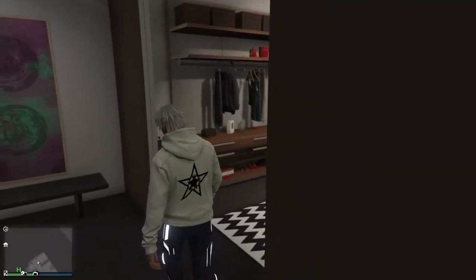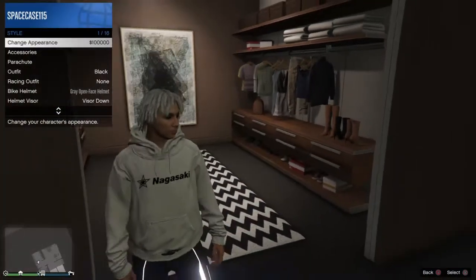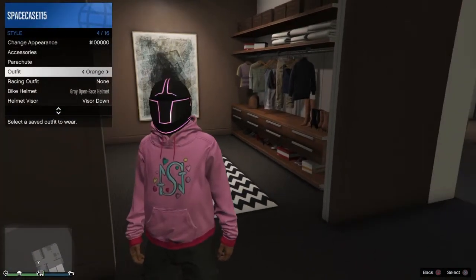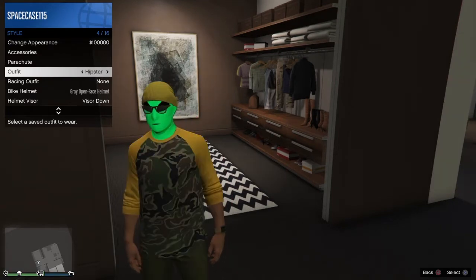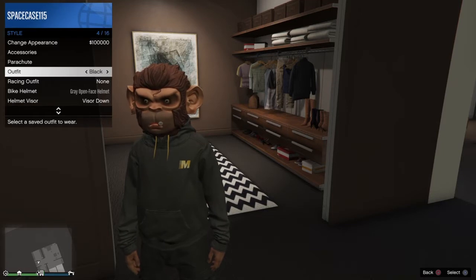Right now I'm quickly going to show you all the outfits that I have with this glitch. All you're going to need for this is an apartment, specifically with a telescope. I don't know if they all come with telescopes or not. And an outfit with a mask that you want to put on.